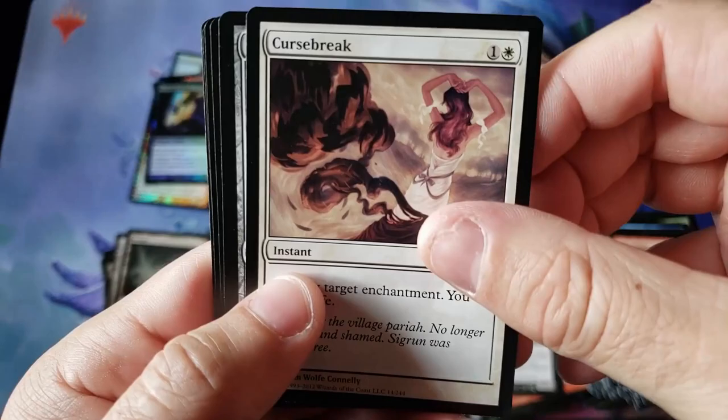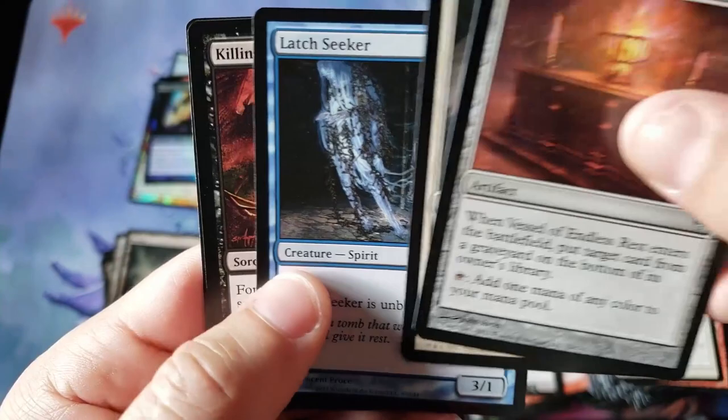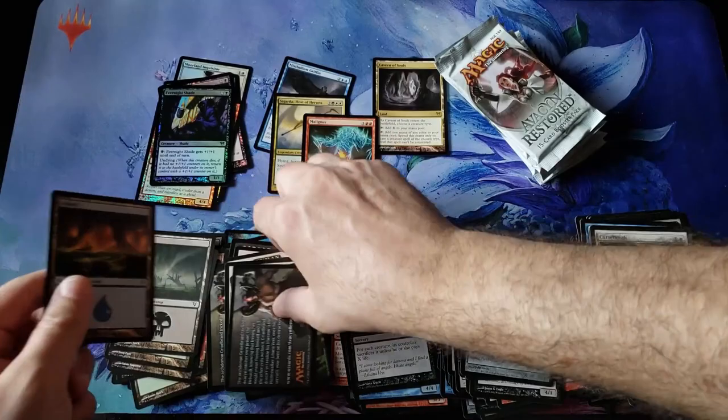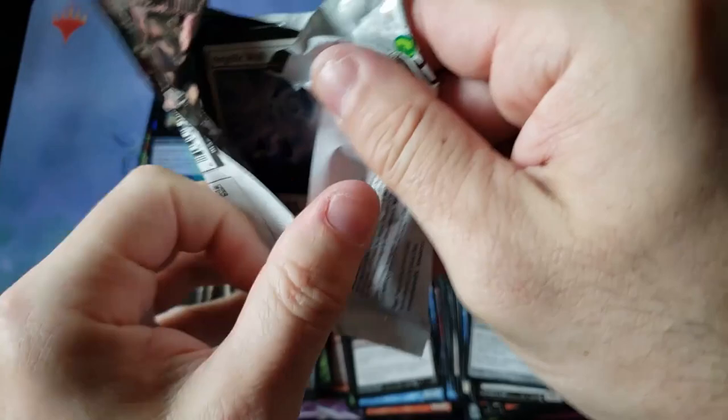Guise of Fire. Gorgeous — look at that Curse Break. Beautiful artwork, everybody. Vessel, The Redeemer, Latch Seeker, and the Killing Wave — look at that Killing Wave. That is wild looking. That is a chick you do not want to have angry at you. She is a powerhouse.